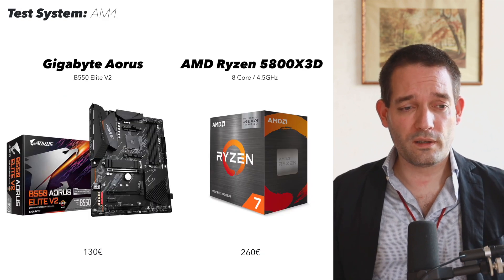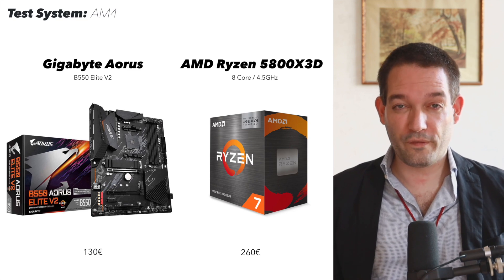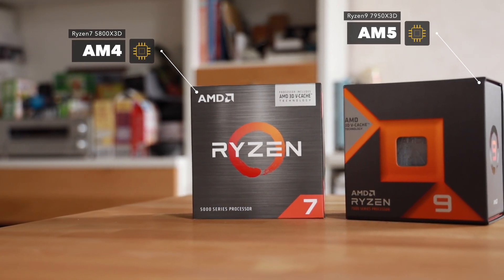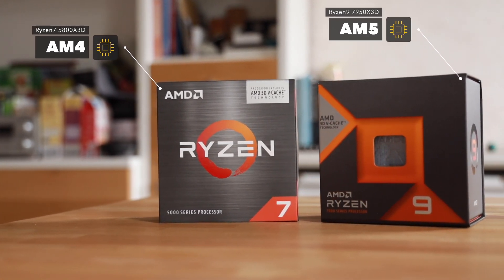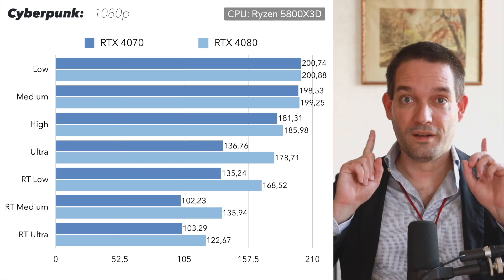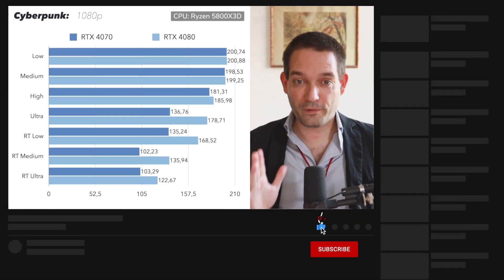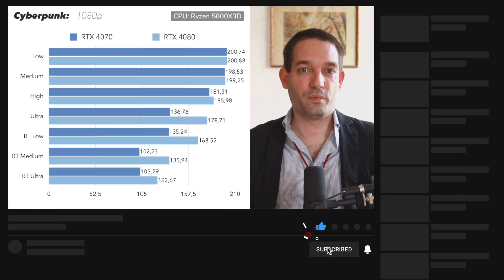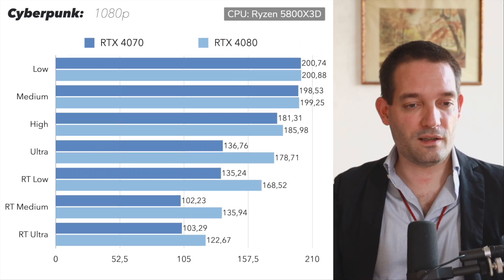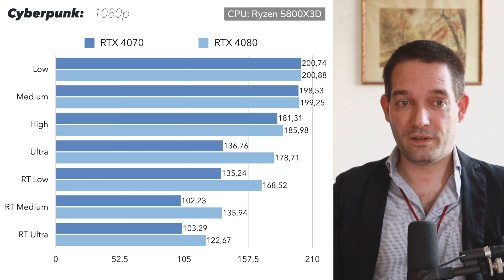I built test systems using an AM4 system with a B550 chipset — something a lot of people still have — and the Ryzen 5800X3D cache CPU. That's a very powerful CPU, and you definitely need a powerful CPU. The more powerful your graphics card is, the more powerful your CPU should be, otherwise you might run into bottlenecks. The bottleneck tests are also later in this video.